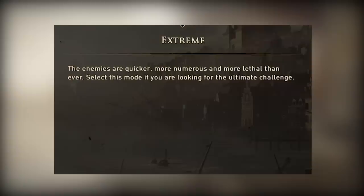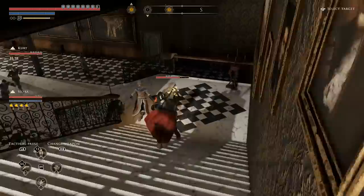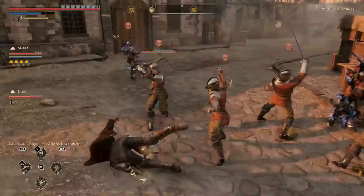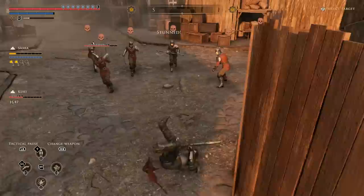All of the above can be said for extreme difficulty as well, but to an even greater extent. I never felt like this difficulty was unfair — almost every death was because I didn't time the attack properly or failed to get away or block. But in some cases, the difficulty spike will be really notable, especially versus bosses and enemies with the skull icon. Enemies with the skull icon above their head are much higher level than you, so it's almost never a good idea to fight them on extreme.